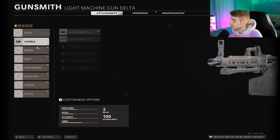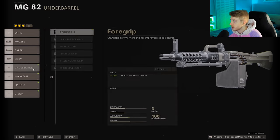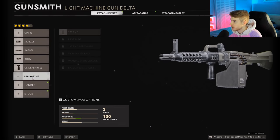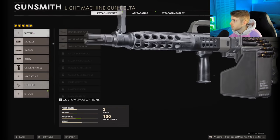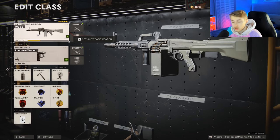We do have some attachments for it, so I'm gonna throw on the muzzle brake, this new barrel, steady aim laser should help, a foregrip, the base mag's probably fine, and speed tape will help out. This thing should tear it up, so let's hop into a game on Hijacked and see how it does.